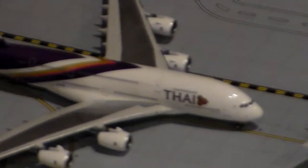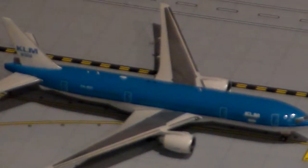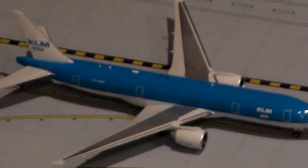Hawaiian Airlines A330 Series 200, and that's going to Honolulu. Thai A380, and that's going to Bangkok. Air Canada 777 Series 300 ER, and that's going to London Heathrow. KLM 777 Series 200 ER, and that's going to Amsterdam.